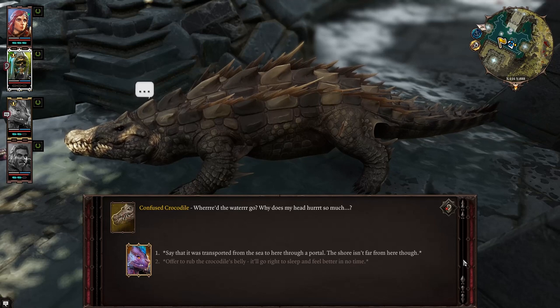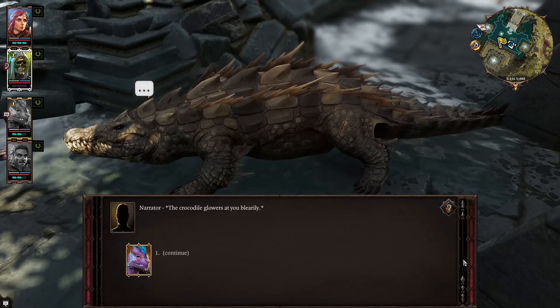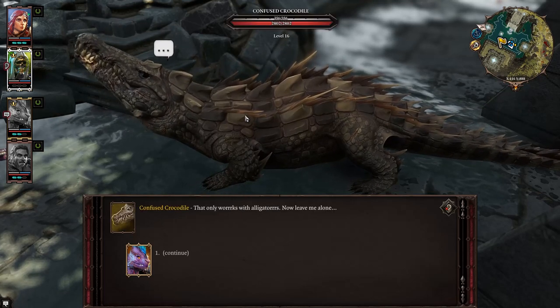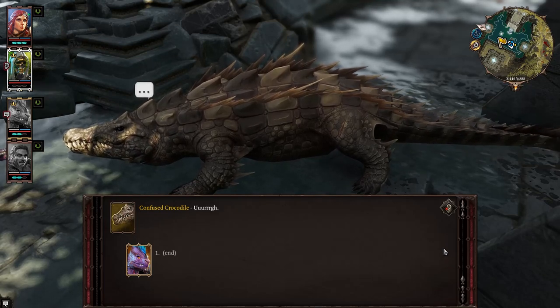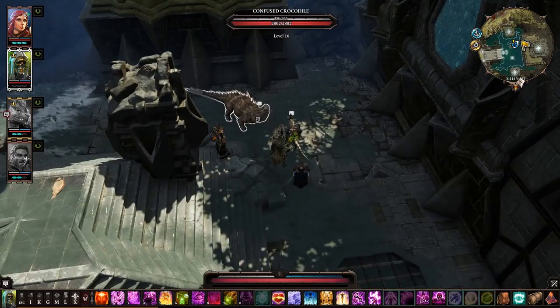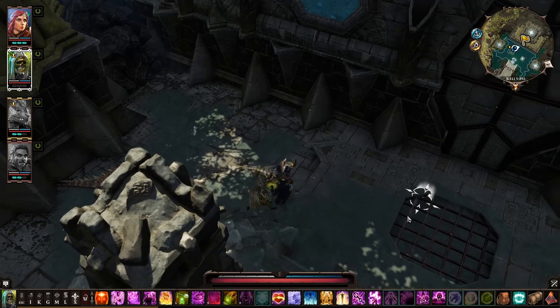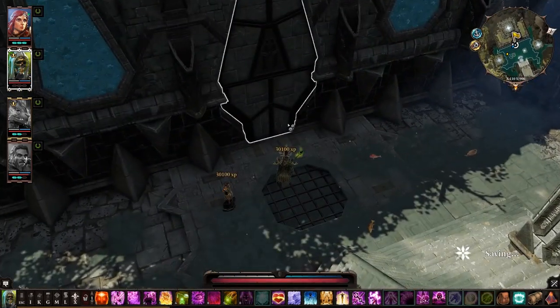I offered to rub the crocodile's belly — it'll go right to sleep and feel better in no time. The crocodile glowers at you blearily. That only works with alligators. My mistake. Sorry. Now leave me alone. It's confused, poor thing. Okay, I can't do anything else with this. So this is apparently an orc temple — I assume we're gonna go in.